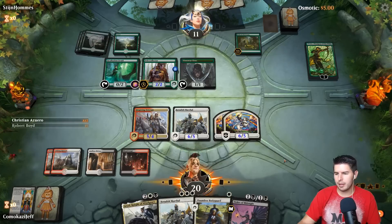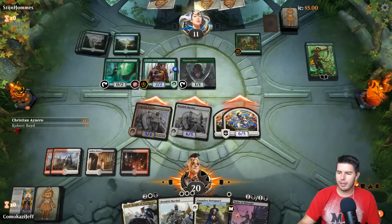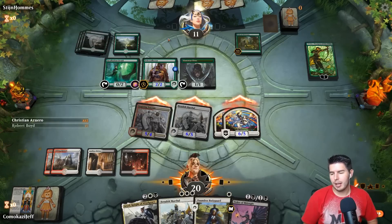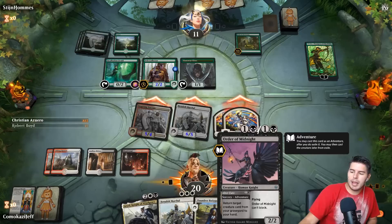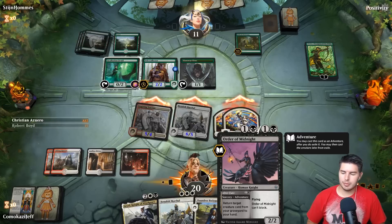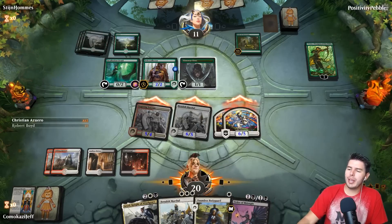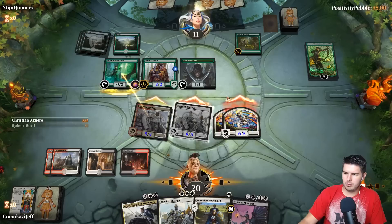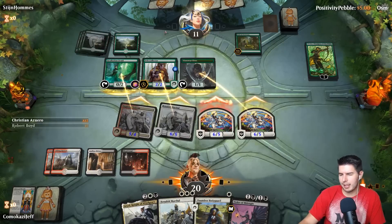Let's go ahead and swing in. They still have to block everything because they're at 11 — I was counting wrong. They still have to block with everything, so we take care of their entire board. Play Order of Midnight, play Dauntless Bodyguard to give it indestructible. We have quite a few flying knights right now, which is sweet.